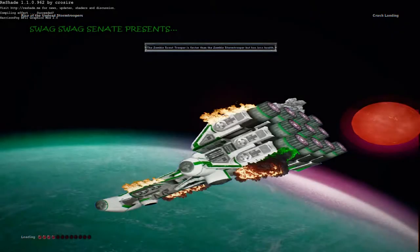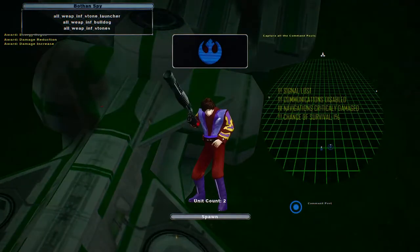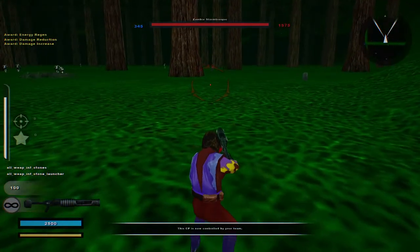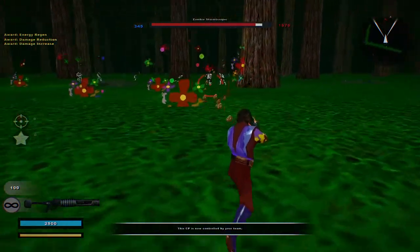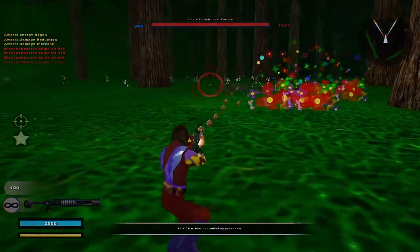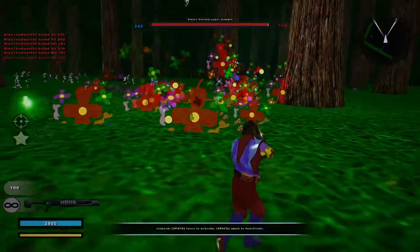Hello and Happy Halloween! We are on the Swag Swag Senate newest map, Rise of the Undead Stormtroopers. But I am doing it Pepperland style with a Hippie Anakin Skywalker, because the other sides on here were very boring. And I like having a little bit of excitement to the map, so I added in my own sides here.